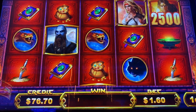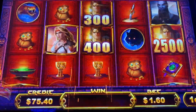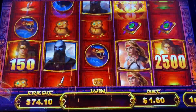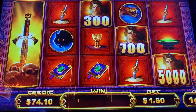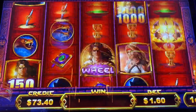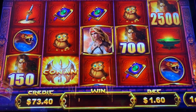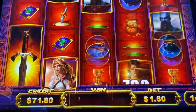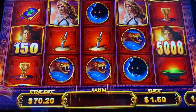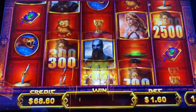I love it when wilds count as bonus and scatters. Scatters — usually that only happens with bonus symbols landing left to right. All right, well my neighbor got the wheel bonus twice now, so let me get it once here.